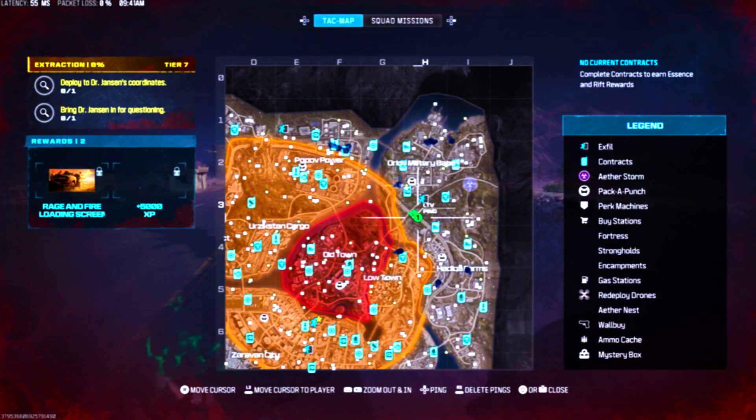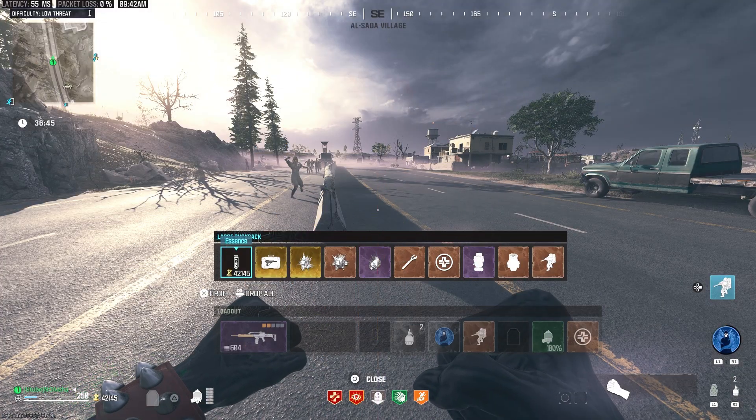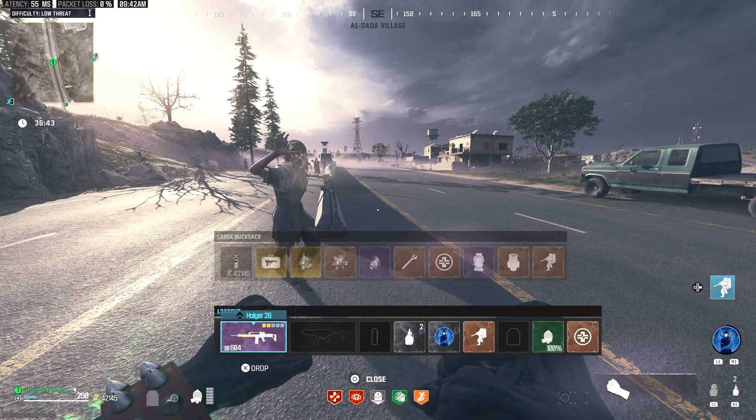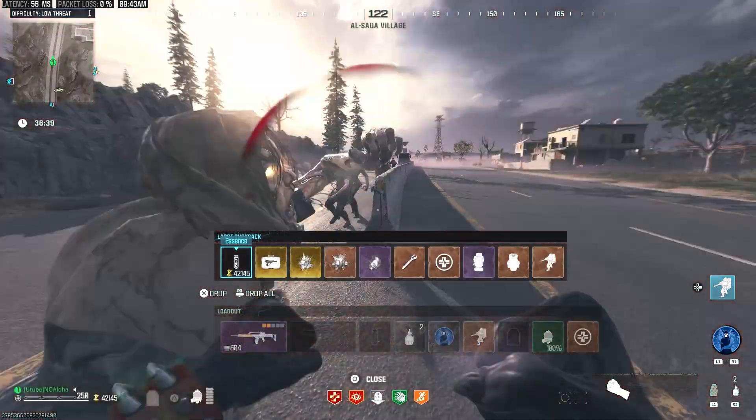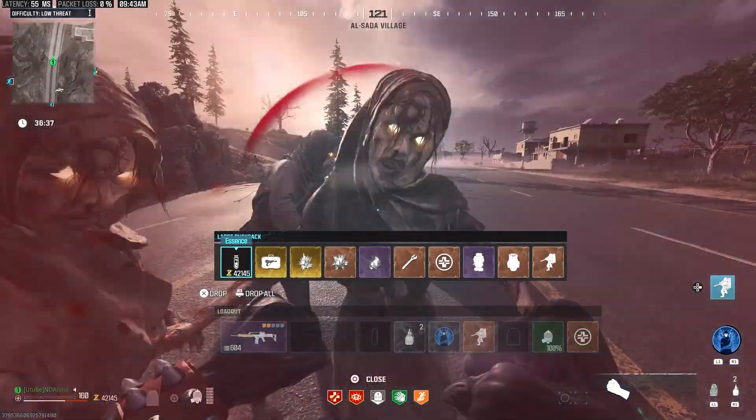Now you know what should be in your backpack. The question is how do you save it. It's simple — go on the map and look for a spot that is easy to reach and has no bosses or hard zombies. When you find your spot, equip the Tombstone perk and let the nearby zombies kill you.